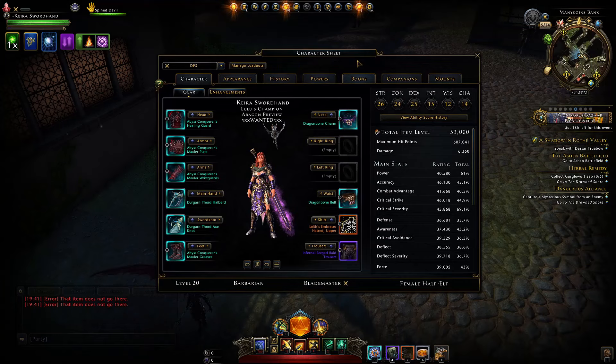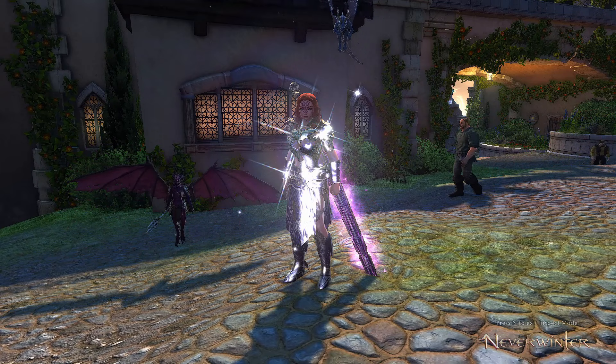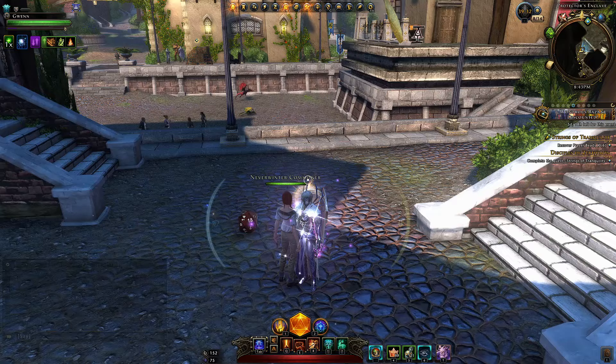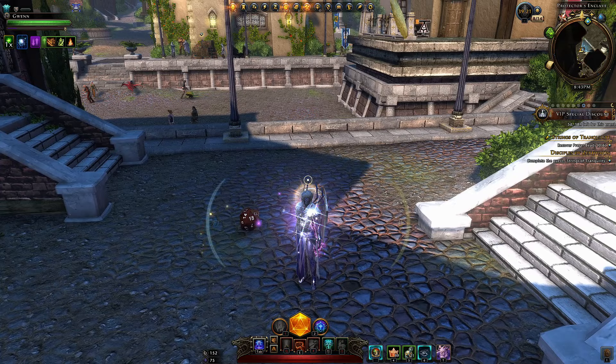However, you might not have enchanted keys at all if you're free-to-play and haven't had enough time to exchange astral diamonds. On Xbox that's instant, but on PS and PC it can take months — up to nine months on PC. You can create a cycle where you always get enough Zen for VIP to keep getting daily keys, but if you're very new that's not an option yet.